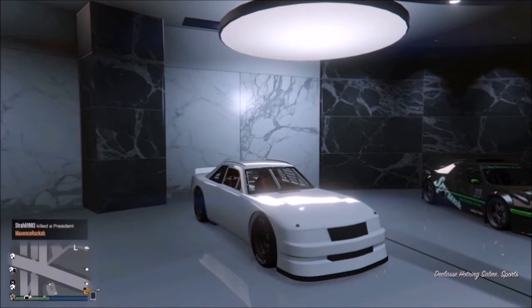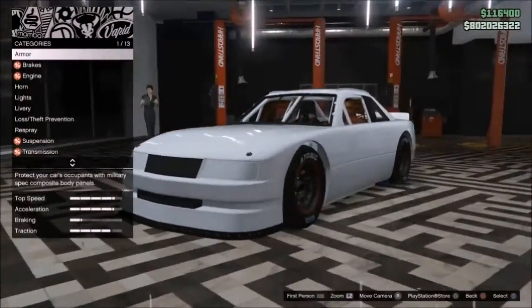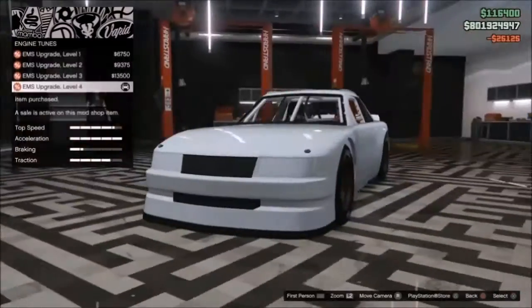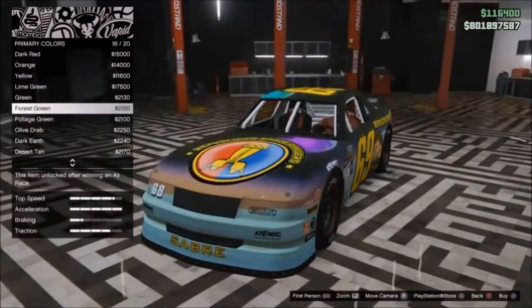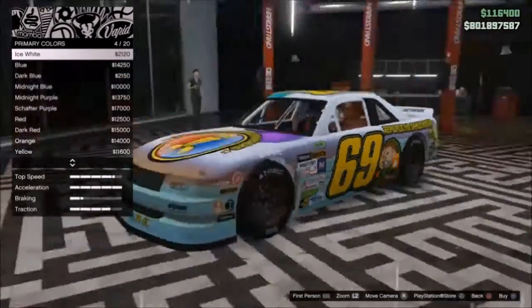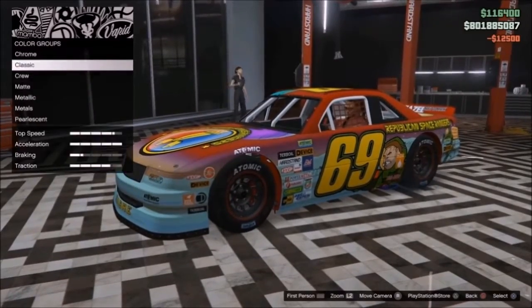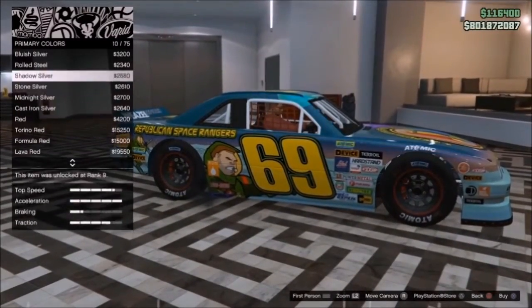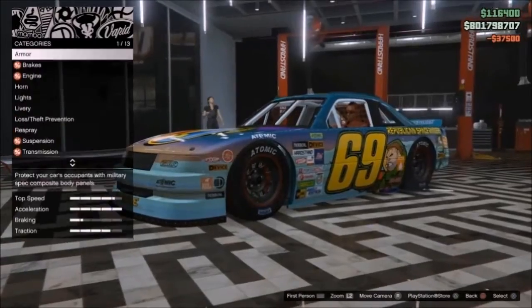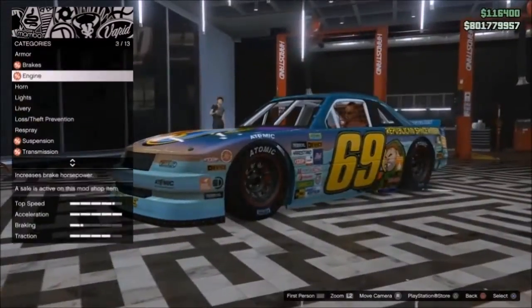The next car I picked up from Southern San Andreas Autos was the Declasse Hotring Sabre — another sports car, almost NASCAR style. It reminds me of Chiliad's Peak Raceway, which was a very NASCAR-ish type race, basically going around in a circle as you'll see later in the video. The Declasse Sabre has some awesome liveries to pick from — I went with the Republican Space Rangers one. It's coming in at $830,000, another not cheap sports car.